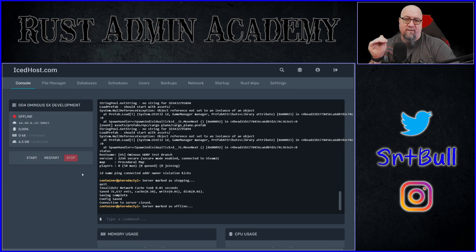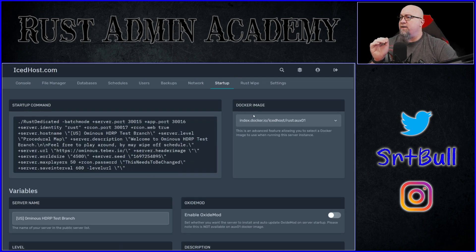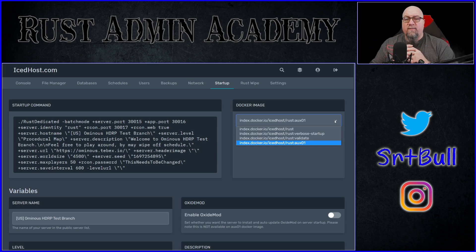If you're going to do this on a live running server that has players on it, make sure you let them know they'll need to switch their client over to staging branch, otherwise they won't even find this server. On your IceHost dashboard, slide over to the Startup section. You'll see a new section that didn't look like this before. Click on the drop-down box and you'll see a couple of different options: 'Rust' at the top is just regular Rust that you're used to running.